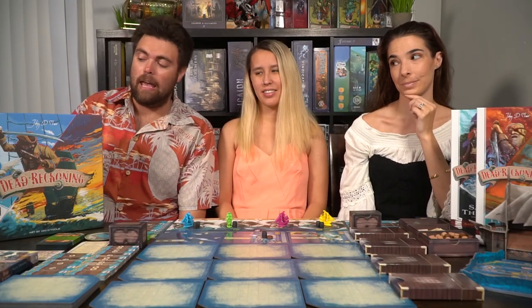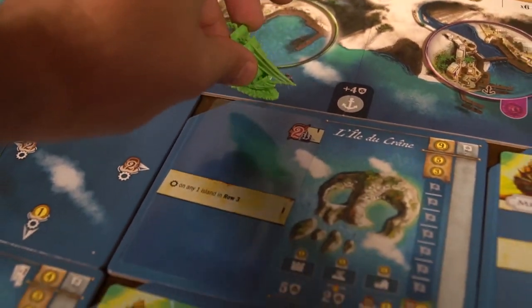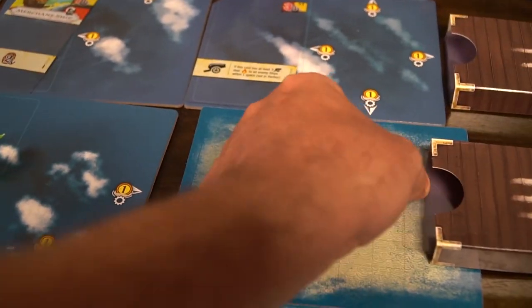Hey guys and welcome back to another Unfiltered Gamer board game review for the game Dead Reckoning by AEG, designed by John DeClaire. In Dead Reckoning you are playing a deck crafting game — a card crafting game of sorts — in which you'll be drawing cards, utilizing those cards to move your ship from one location to other locations, fighting merchant ships, trading with them, gathering new upgrades for your cards, and obtaining more power-ups for your ship. Because you are a pirate!